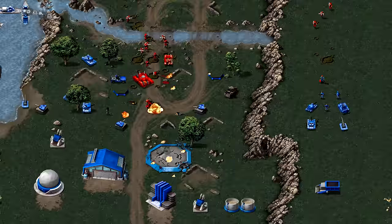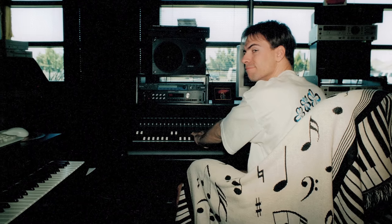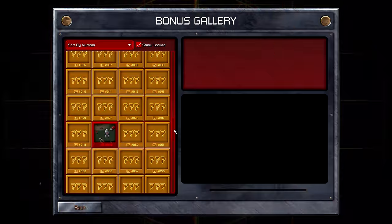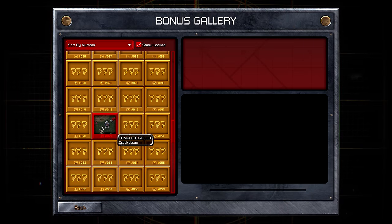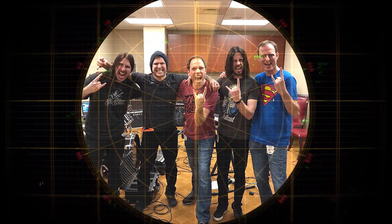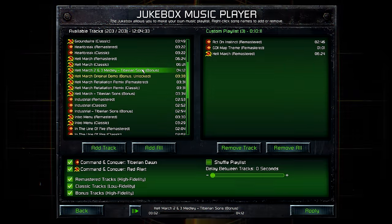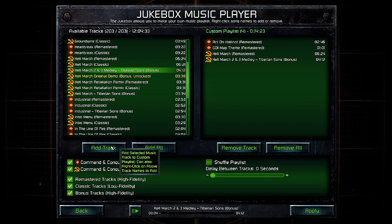The CNC and Red Alert soundtracks are legendary, and there was only one person who could remaster them with justice — the original composer, Frank Klepacki. Frank has remastered over seven hours of music, including hidden and unreleased tracks from the original games. As a special highlight, the collection also includes over 20 face-melting tracks newly recorded by Frank Klepacki and the Tiberian Suns. Your entire soundtrack can then be customized via the enhanced in-game jukebox.